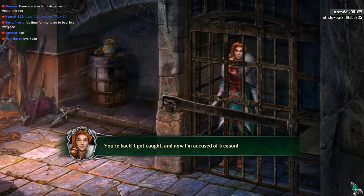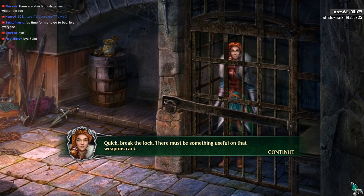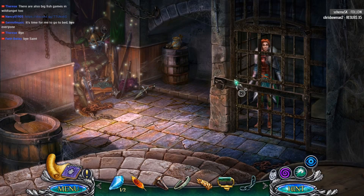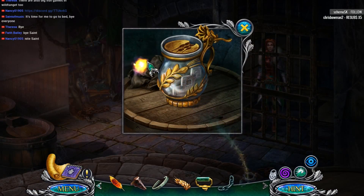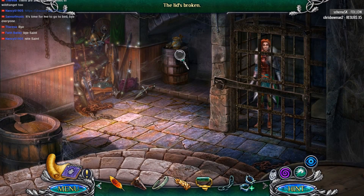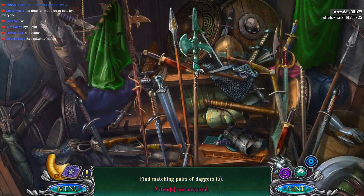You're back! I got caught and now I'm accused of treason. Quick, break the lock. There must be something useful on that weapons rack. Yay for a weapons rack! We found her! And she looks awesome! Look at her red hair. I think I've talked about the fact that I appreciate that red hair. It certainly is long, that's for sure. Find the matching daggers.